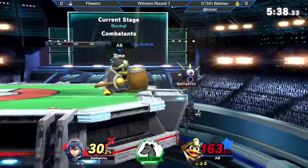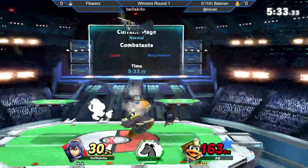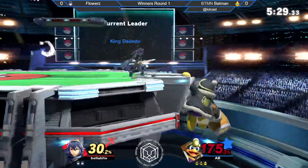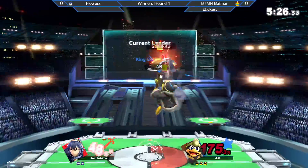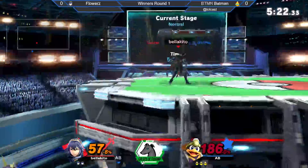Normal get up grab de parte de Batman. Ahí podía hacer un Vaker y se acababa, creo. Pero Flowers tuvo un poquito más de paciencia. 175%. Se lo sube a 57% en posición de disadvantage, pero Flowers cae muy bien con SF. Vamos a ver.